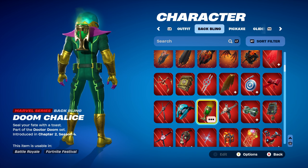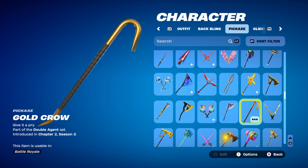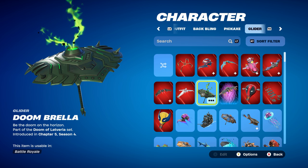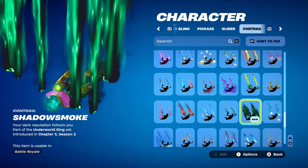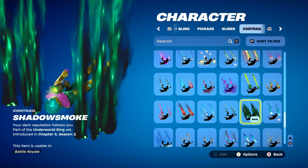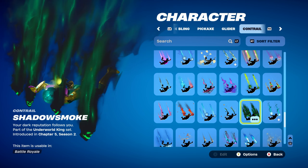Combo 1: Back bling is Doom Chalice, a Marvel series back bling part of the Doctor Doom set, introduced in Chapter 2 Season 4 as a battle pass item — works perfectly for the gold and green design. Pickaxe is Gold Crow, part of the Double Agent set introduced in Chapter 2 Season 3, great for the gold design. The umbrella for the first five combos is the Victory Royale umbrella from this season — the Doom umbrella, used for the green design. Contrail is Shadow Smoke, part of the Underworld King set from Chapter 5 Season 2 battle pass, used for the green and skull design. I'm using the Visage Skull — it has light green, dark green, and a little bit of black.